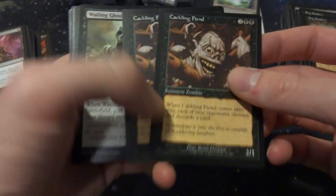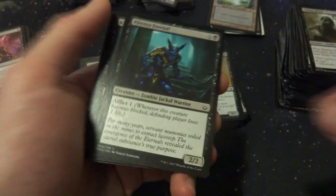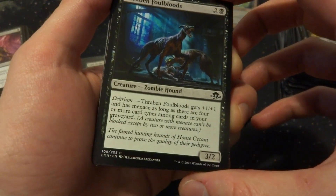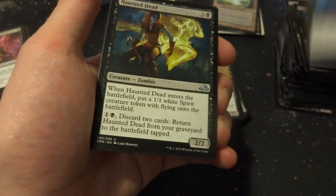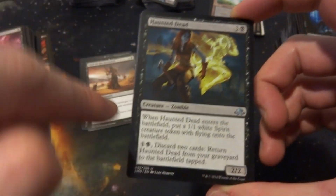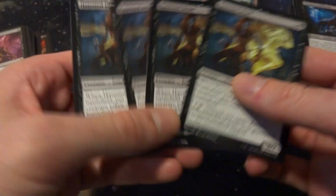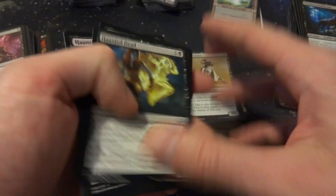A 2/2 with Swamp Walk. Crackling Fiend. Wheeling Ghoul has Afflict. Merciless Eternal: discard a card to give it +2/+2 — I don't like discarding cards. Zombie Hound has Delirium — it's a 3/2 that can become a 4/3 with Menace, kind of cool but I don't know. Haunted Dead is a cool card — 3 and a black comes in with a 1/1 White Spirit with Flying, and you can return it from your graveyard by paying 1 and a black and discarding 2 cards. It's a 2/2 zombie that comes with a 1/1 spirit with flying — really cool, but no, not in this one.